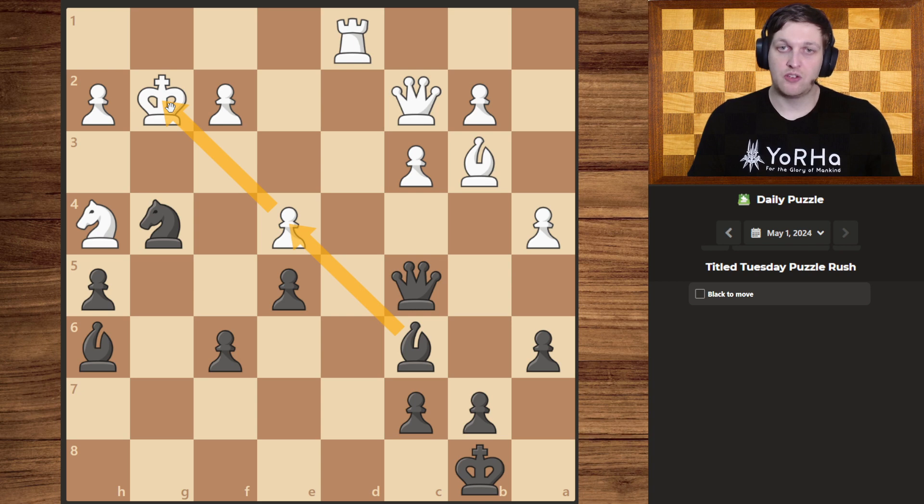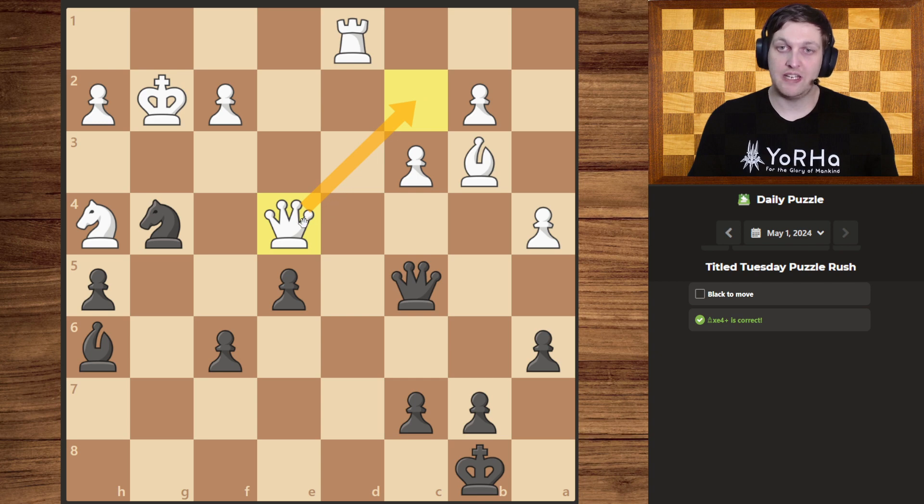That would force either the king to move away, or for them to take with the queen. I like that because if they took with the queen, at least that would pull the queen away from our queen, letting us give the check over there. It also creates a fork with the queen, so they have to do something about it.